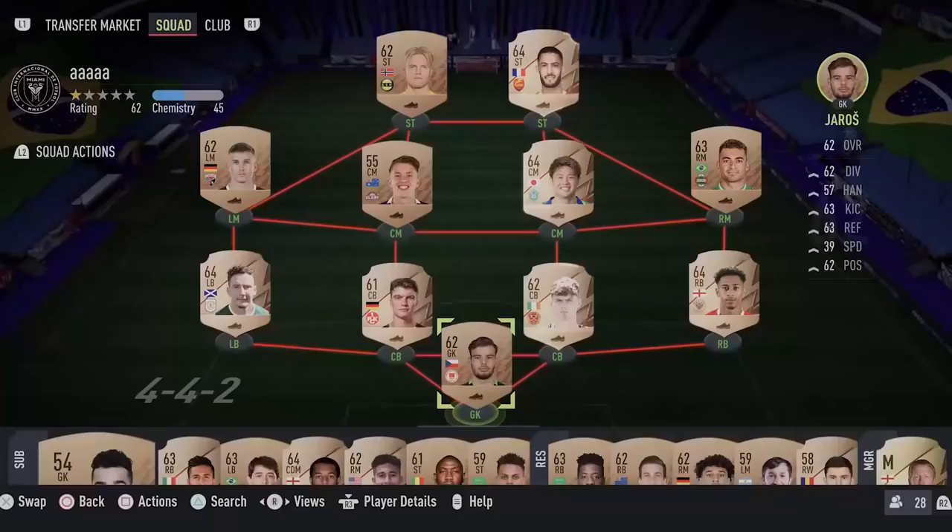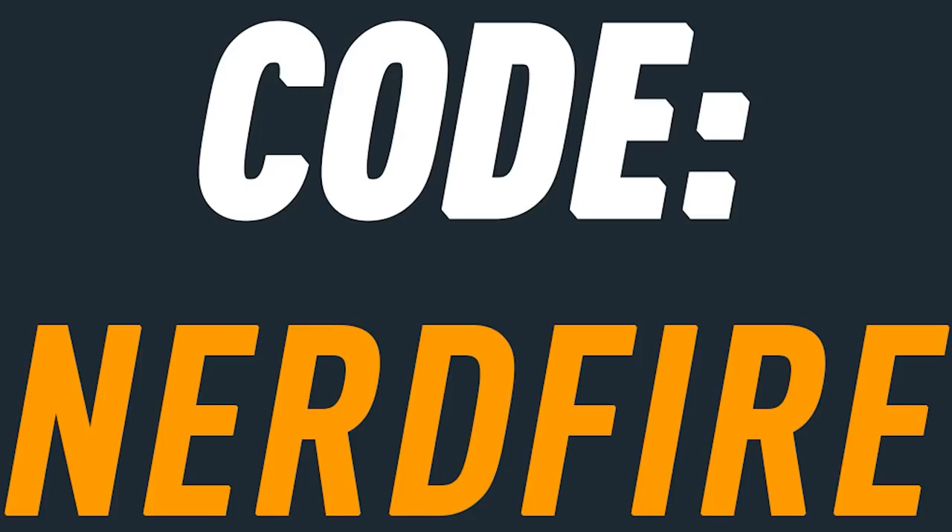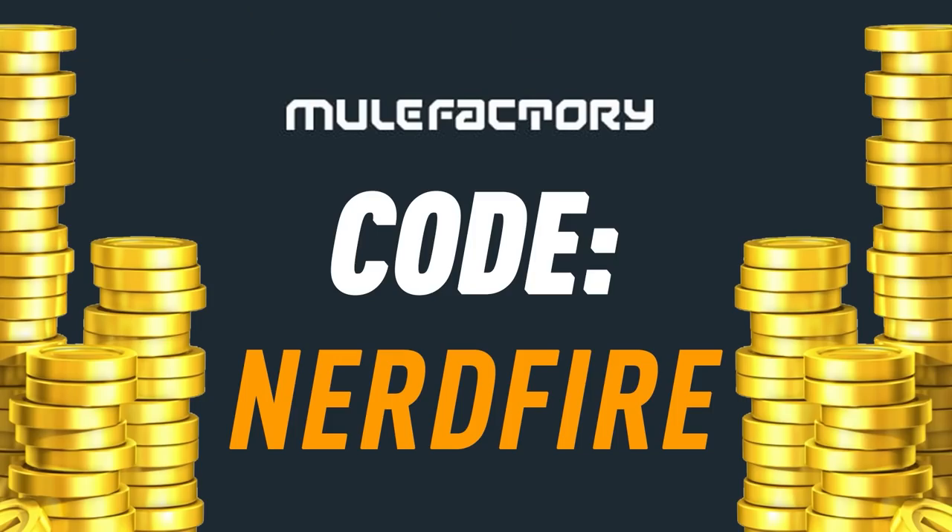Today we're opening up a load of Year in Review player picks. If you want to kick-start your FIFA 22 team, head over to mooglefactory.com for the cheapest, most safe and reliable coins and use the code 'nerdfire' at checkout for five percent off your order.